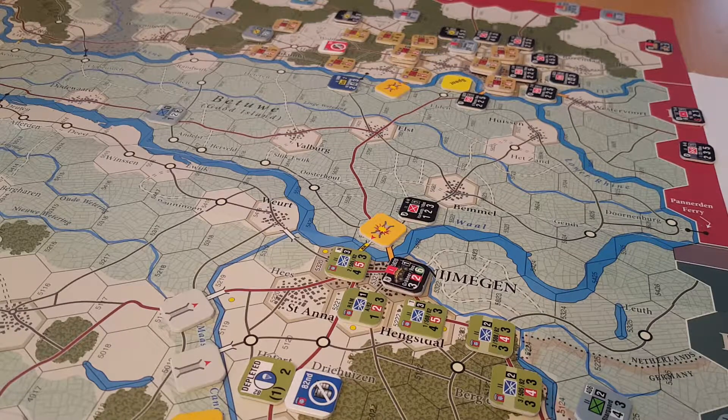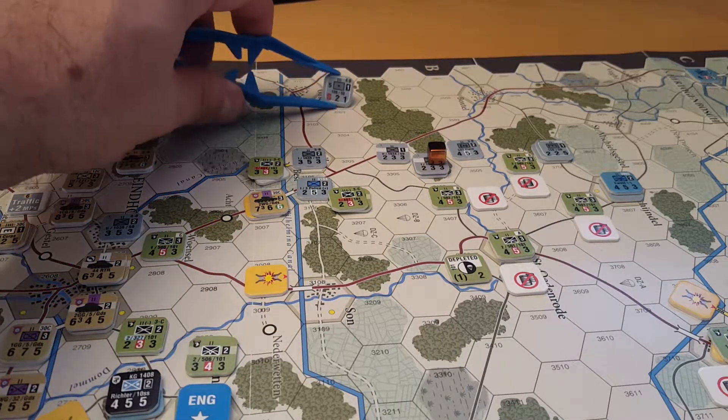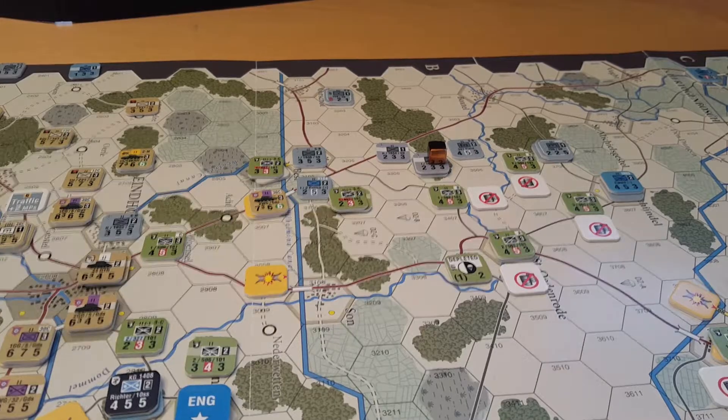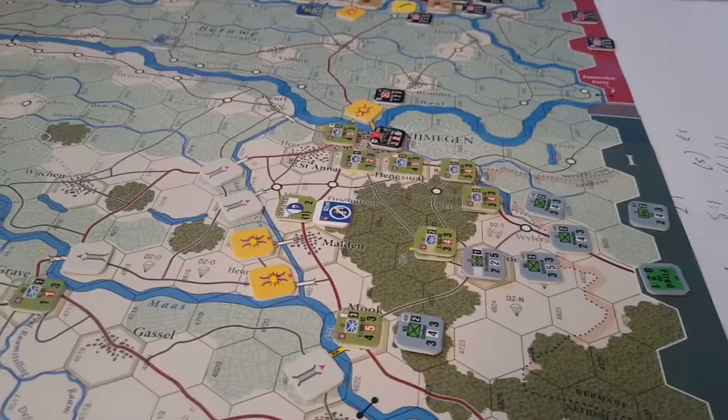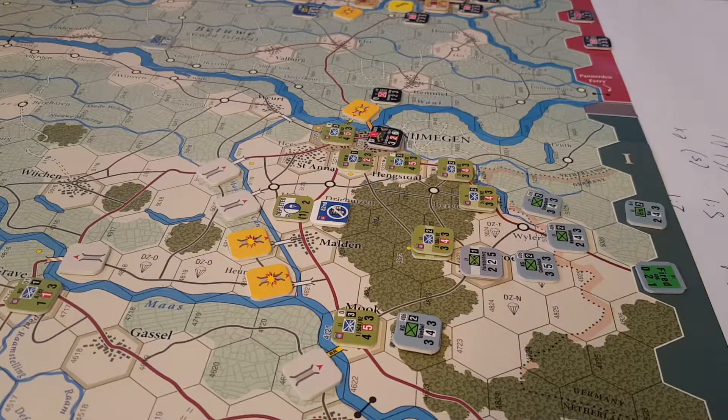First phase is the artillery resupply phase for the Germans. I've resupplied the 10th SS artillery unit, and also the one to the north of the 101st — that's the 59th Division artillery. You can only do two resupplies as the Germans unless it's night, in which case you can do all of them. The unused one is the 406 here, which will get to move up anyway, so I'm quite happy not to have that artillery for a turn. The other two are more important and critical.